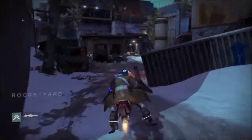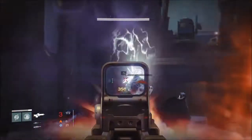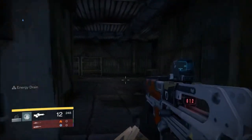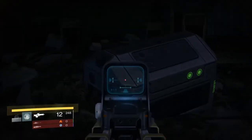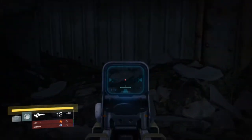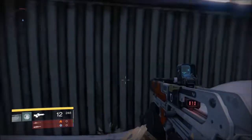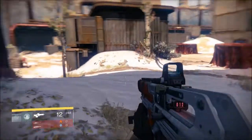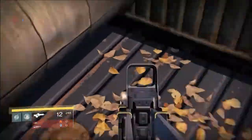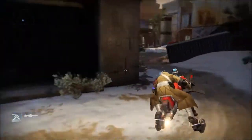Come to this area — there's a little loading spot — and kill these three enemies: the two dregs and the servitor. In this cave, there are multiple chest and spin metal spawn locations. The spin metal can spawn here, or there, or inside the little shipping container crate. A chest can also spawn right up on top here, which I forgot to show earlier.